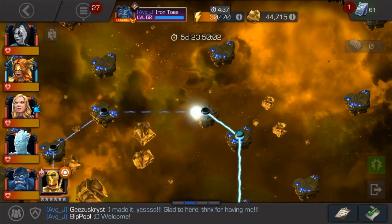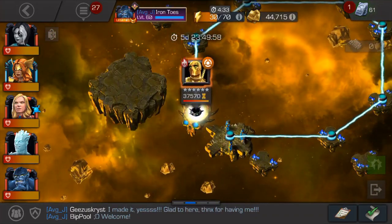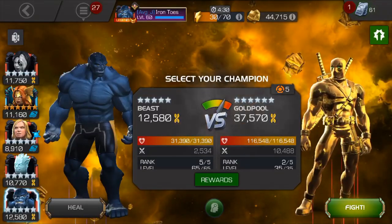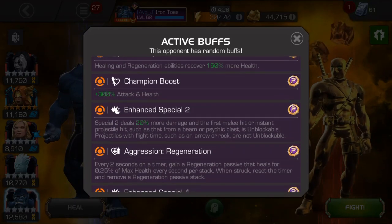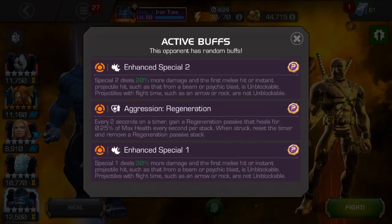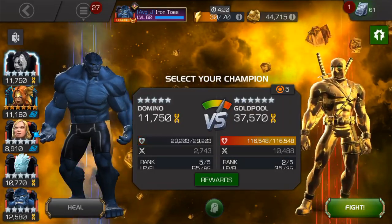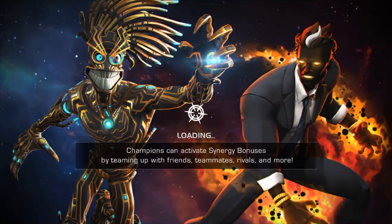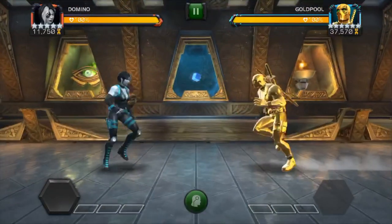He looks like a 37k opponent, which is actually okay — shouldn't be too boring. The nodes include more healing, attack, health boost, and two unblockable specials. His specials are pretty easy to evade though, so we're going to use Domino and try to get it over with fairly straightforwardly.